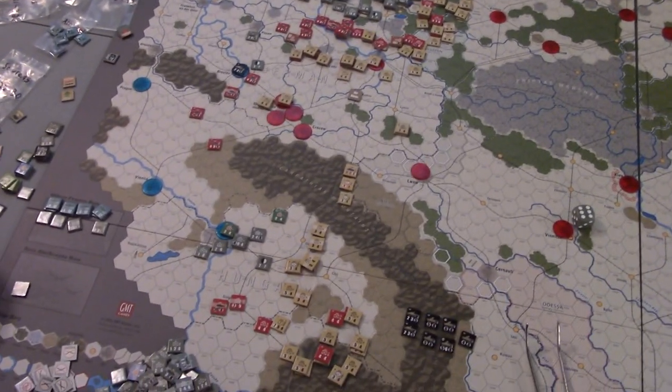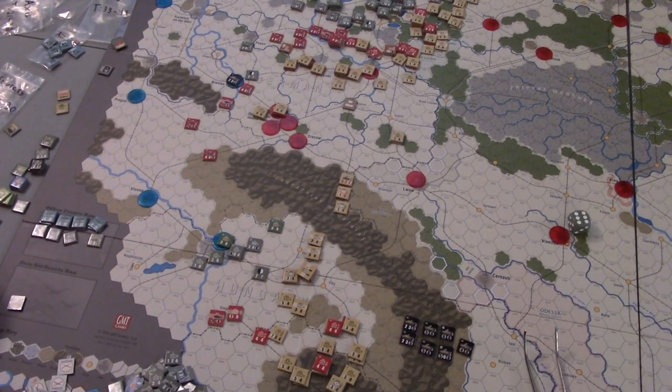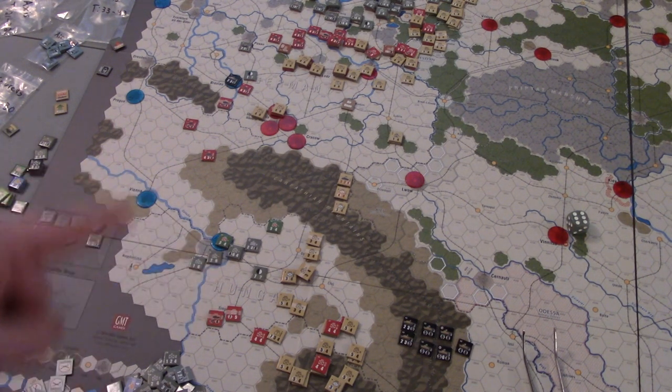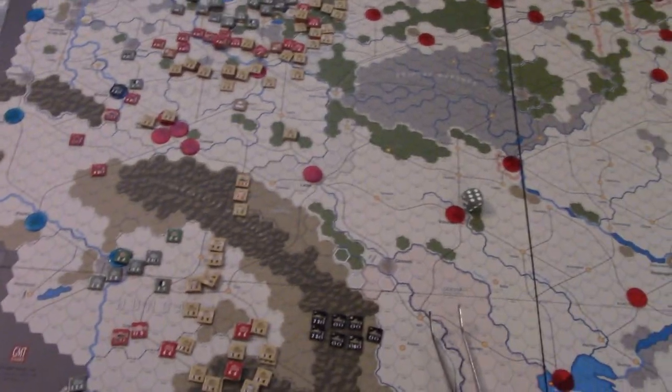I've got some units over here — actually those are the German reinforcements this turn. We still have some units here defending in the south, trying to hold on to Hungary. Once Budapest falls then Hungary will fall, but by that point all the Hungarian units will be off the map anyway. So really this is a cleanup job — we need to knock out those forces because they're going to be in danger of losing supply very shortly.